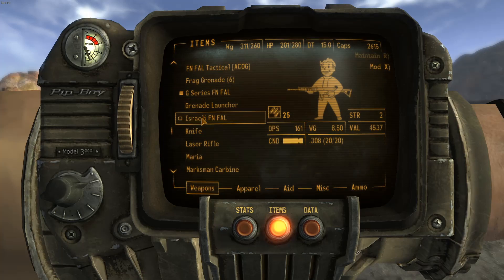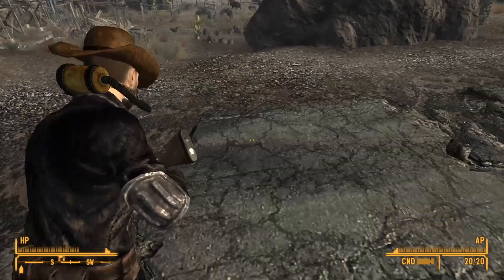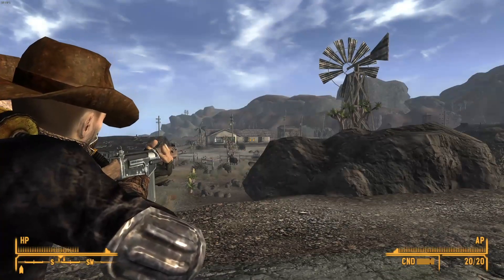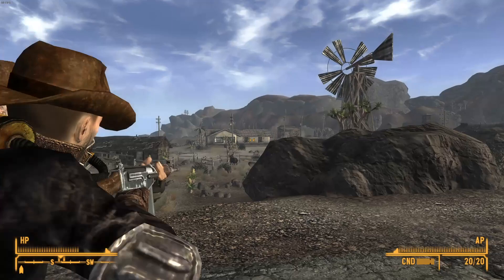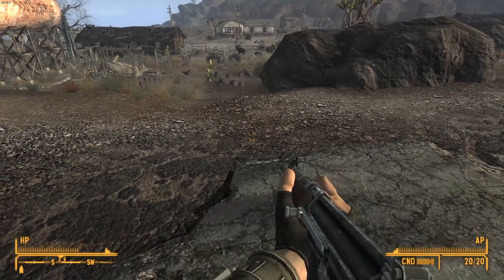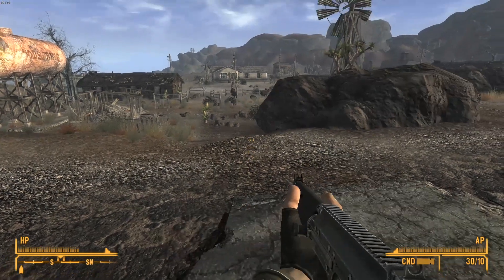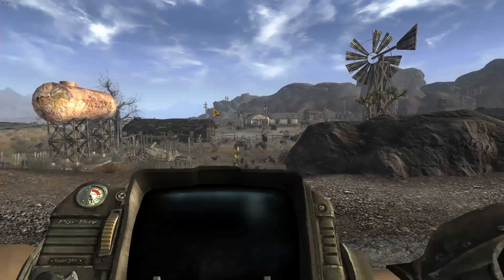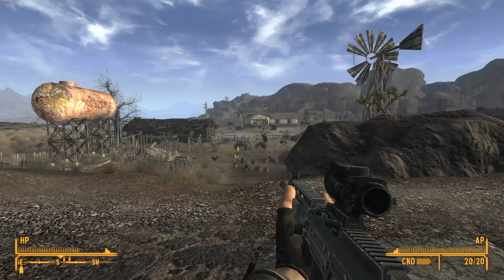You have the G-Series FN FAL, which I'm holding here, which has the nice wood furniture. The Israeli FN FAL is a very old-looking FAL, also with wood furniture. The regular FN FAL has polymer parts, and the FN FAL Tactical has some rails on the front.